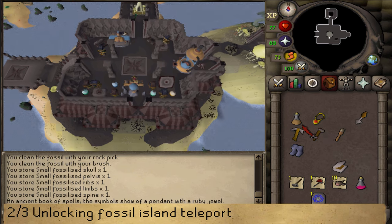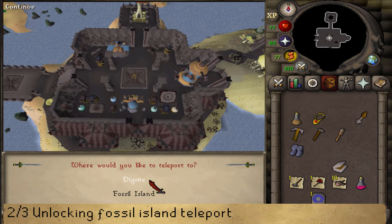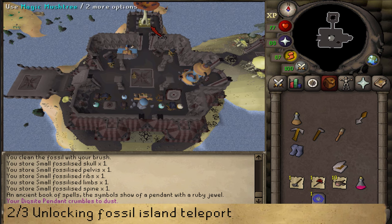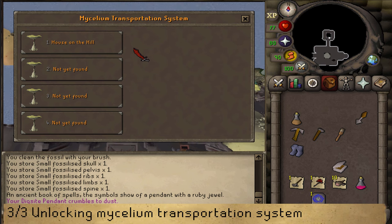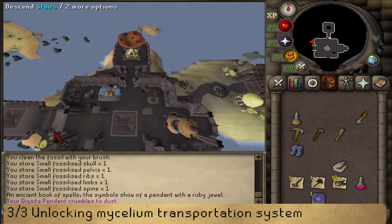When you now rub the dig site pendant, it will show two options. When you select Fossil Island, the pendant will teleport you to the strange machine here in the house on the hill. Finally, I'd also like to unlock the Fossil Island transportation system. Just north, inside the house, is a magic mush tree — click on it to unlock it. As you can see on the interface, there are three more magic mush trees to unlock.